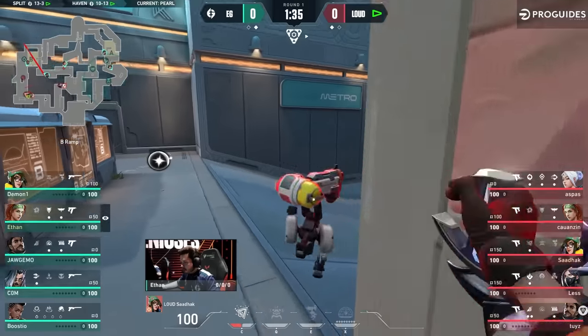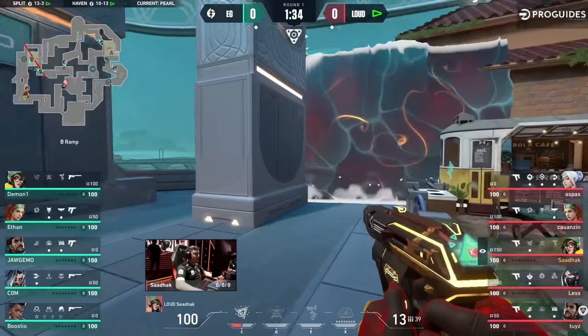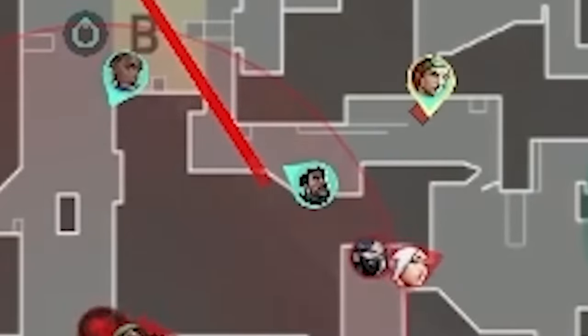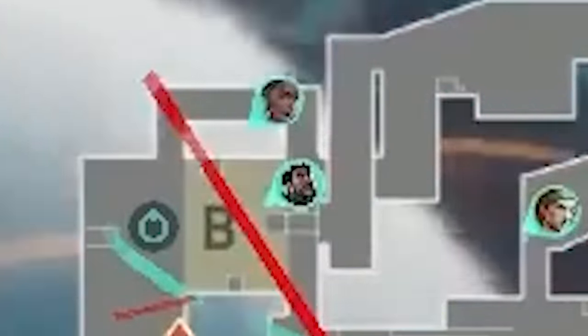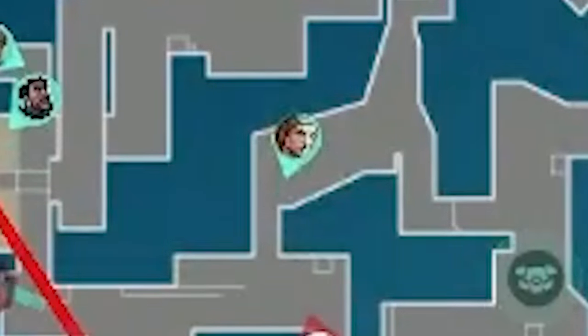Khaun's Skyflash hits pillar — the Skyflash detects someone. Someone could be playing close, so Loud make sure to clear it together. Jagomo responds with a harbor wall to slow down the push. Close is cleared — keep holding W. In mid, Aspas and Les can hear Jagomo rotating away, so they begin lurking up. Jagomo's rotated onto B; him and Busty have called a double-up halls. Ethan knows he's alone mid now, so he falls back to hold streets from a more passive position.